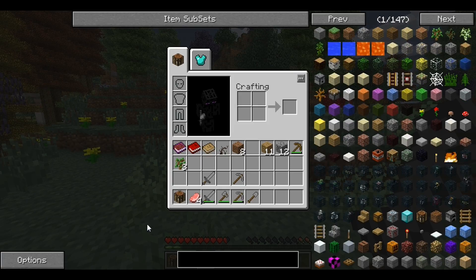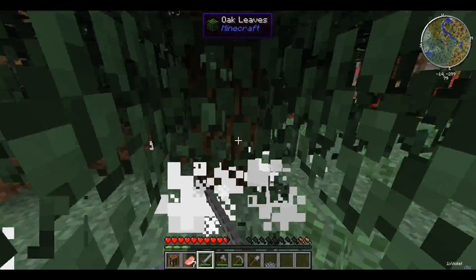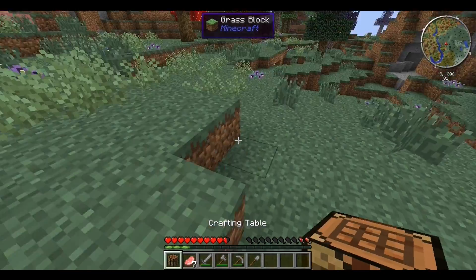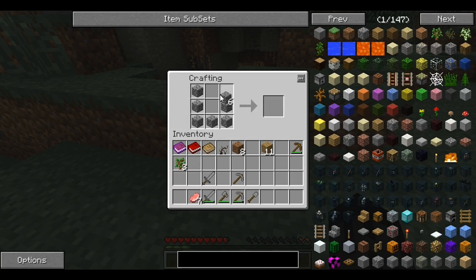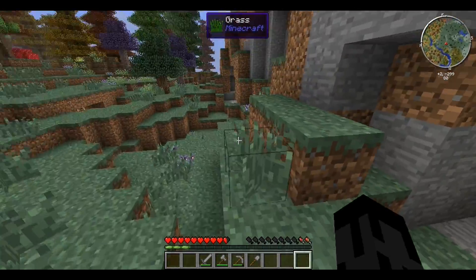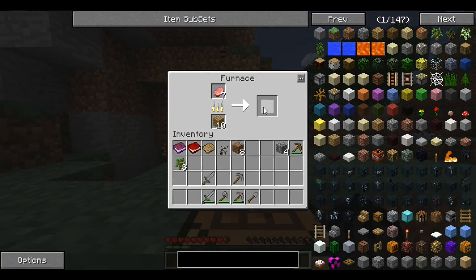I gotta say, Vanilla Minecraft is starting to look pretty crappy — no wait, I'm still thinking Vanilla is looking pretty awesome. I am still going to play Vanilla. I am thinking of doing a map reset just because my map is currently around a year or two years old. I would like to do a map reset pretty soon — probably in update 1.8, just in case you're wondering.